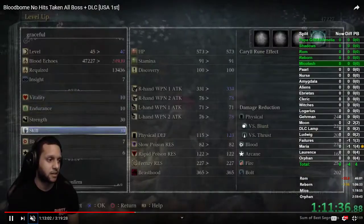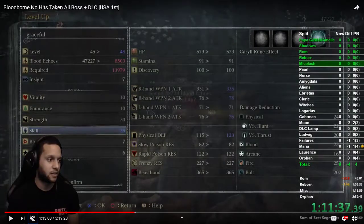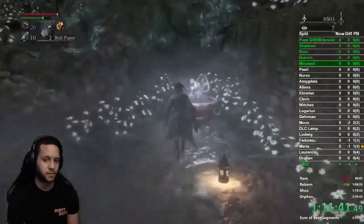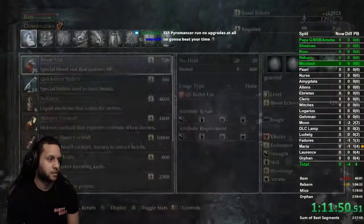Once back in Hunter's Dream, level up. We have 35 skill and 30 strength. For Any% you'll have 25 skill and whatever strength — by the time I get to Nurse before that fight I have 25 skill and between 40 to 43 strength; you can watch my Any% run for specifics. For this run we're doing All Bosses, so we have 35 skill. Sell some things to clean up inventory, and do not sell that gem you just picked up.